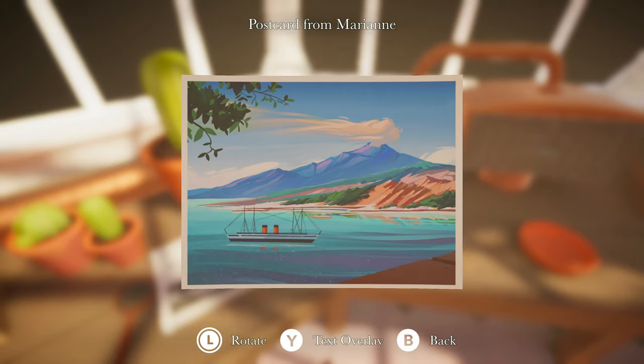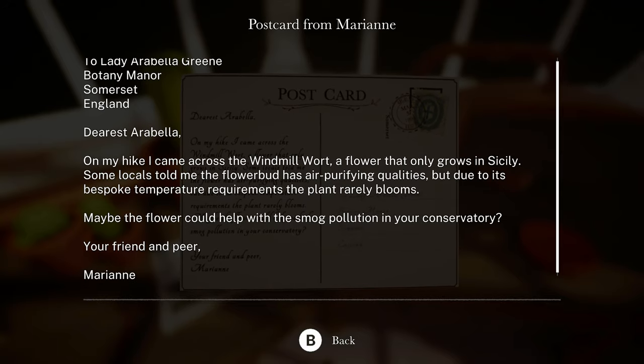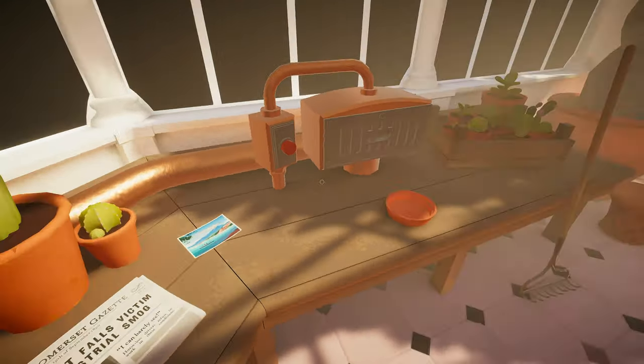Postcard from Marianne. Let's see what it says. 'To Lady Arabella Green, Botany Manor.' In England. 'Dearest Arabella, on my hike I came across the Windmill Wart, a flower that only grows in Sicily. Some locals told me the flower bud has air-purifying qualities, but due to its bespoke temperature requirements, the plant rarely blooms. Maybe the flower could help with the smog pollution in your conservatory. Your friend in Pierre, Marianne.' But it's not telling me the temperature.